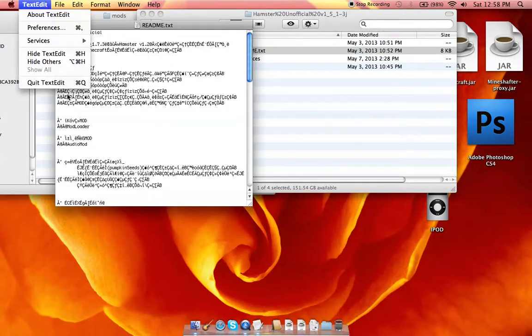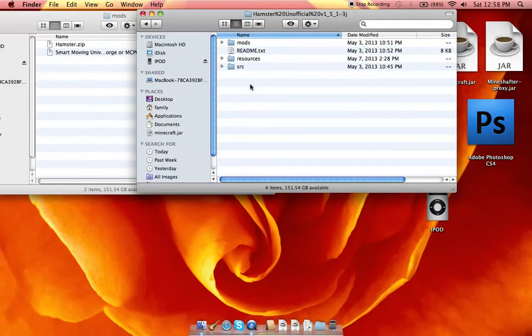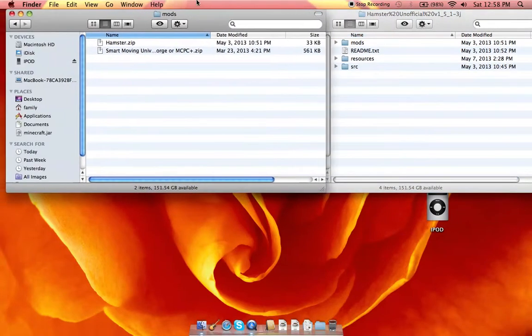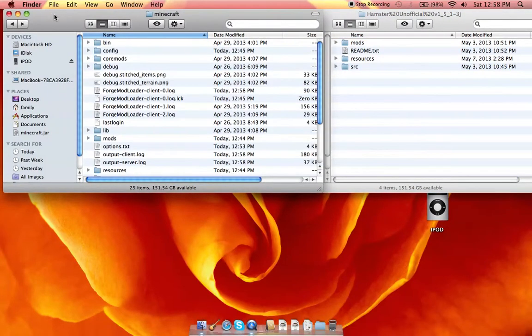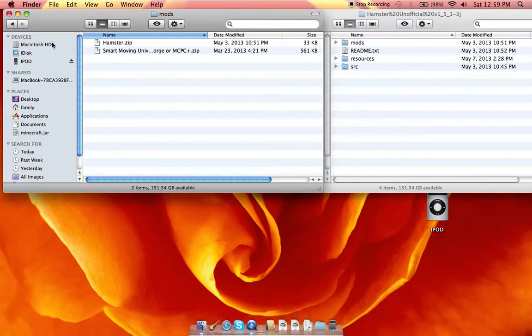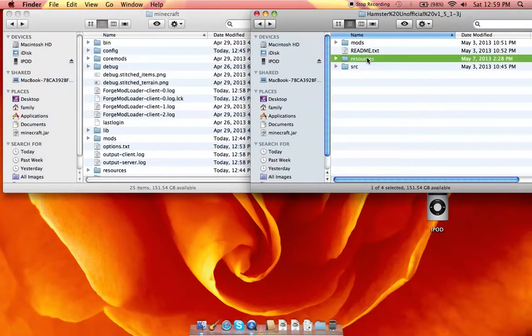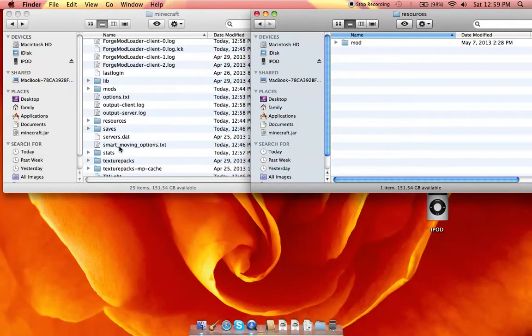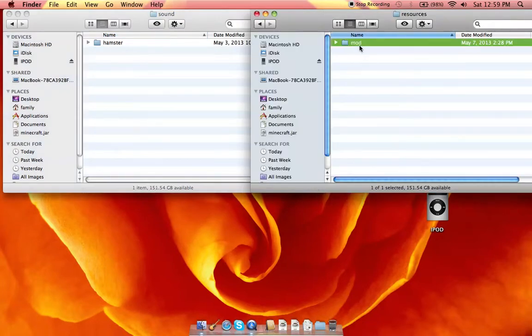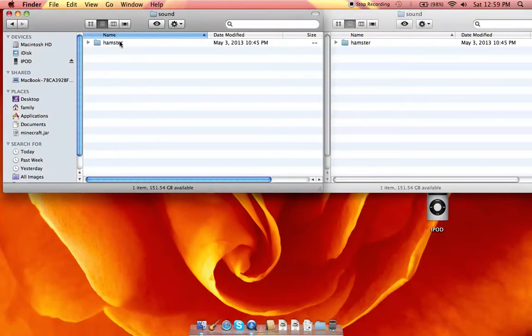It says 'don't read me' — if you click it you won't understand it, it's in Japanese. In the mods folder — I'm not going to show you how to install Forge, go look at that somewhere else. Go into your mods folder and put the mod file in there. I suggest keeping backup mods in case you lose stuff. Then for resources, you go to resources, then mod sound, and it comes up as hamster — if it doesn't have a hamster folder, you create one called hamster.